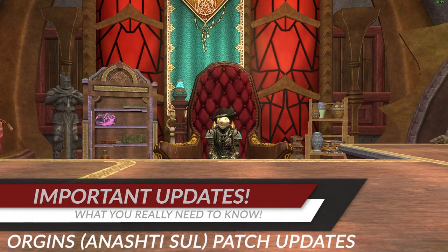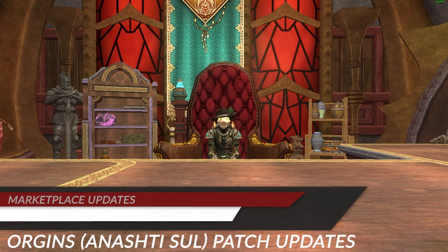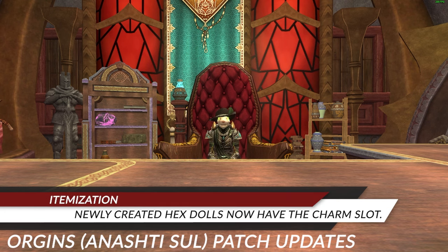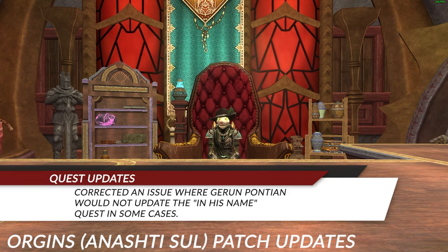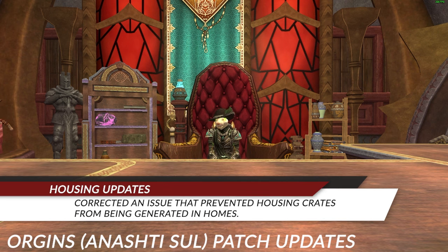This week's patch notes — everything you need to know. Procs are now uncapped and based on percentage values. The Rivervale home is now available on the marketplace. Newly created hex dolls now go in the charm slot. Corrected an issue where Gear Run Pontain would not update in his name quests. Corrected an issue preventing housing crates from being generated in homes.